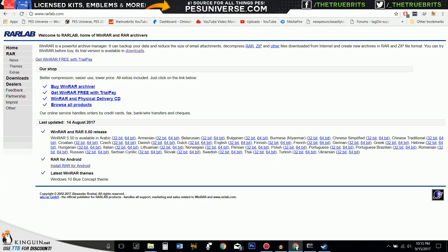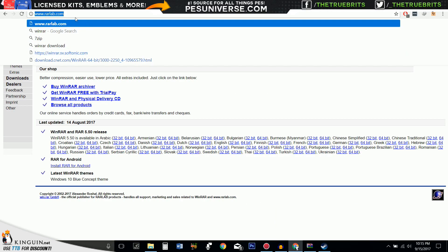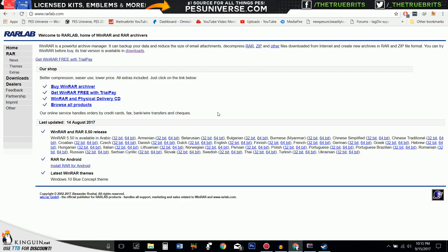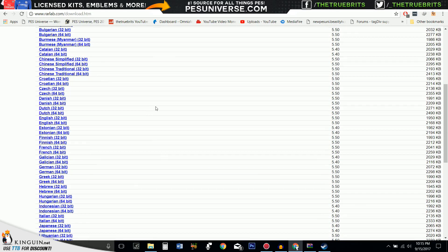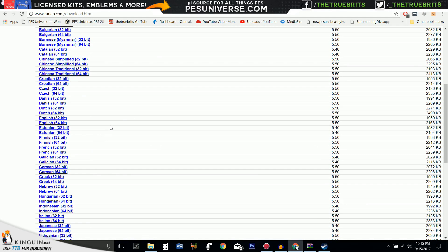To get WinRAR, you go to rarlab.com, and that is where you can get it from. Go to downloads, pick whatever language you are, and I would generally pick the 64-bit version. Obviously I'm English — sometimes I don't sound very English, but yes, I'm English. Pick that one, download it, run it, sort it, job done.